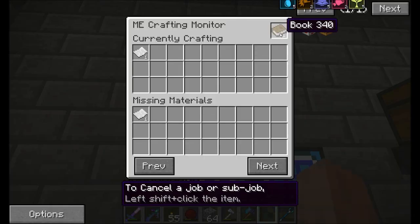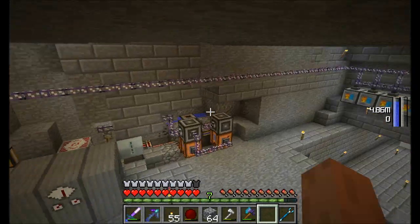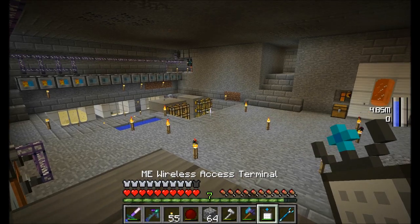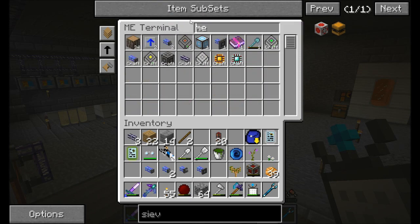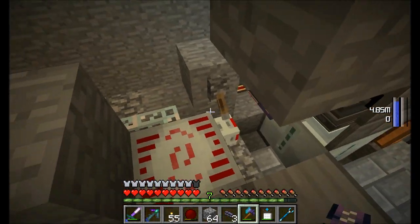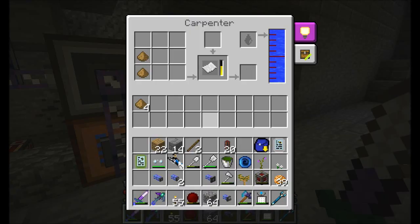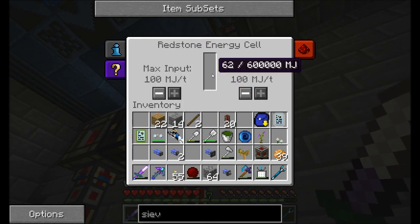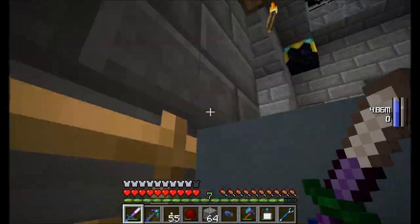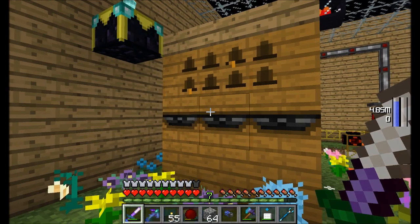Missing paper — why are you missing paper on a book? You should know how to make paper. Did somebody break this? Did I break this? I broke it with my mind. I might have broken it. We are so out of power everywhere. Every episode, Soren's got a different hat. He's a fashionista. Oh look, I got jungle pollen! That's awesome.